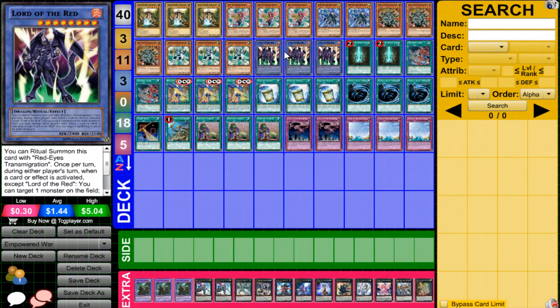Lord of the Red is basically what makes this deck work because of the simple fact that you can destroy one spell or trap card a turn and one monster a turn using its effects. And you can trigger your own cards extremely easily. It's a simple process that really is just devastating in general.